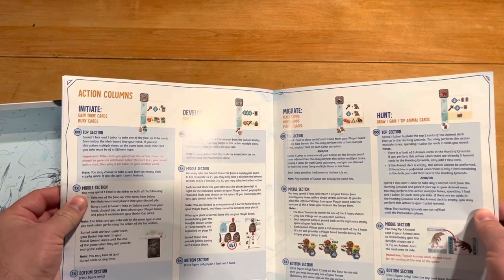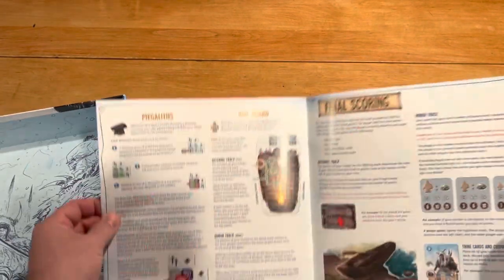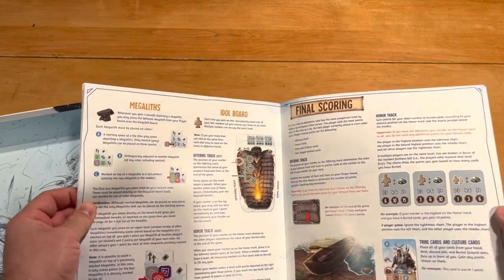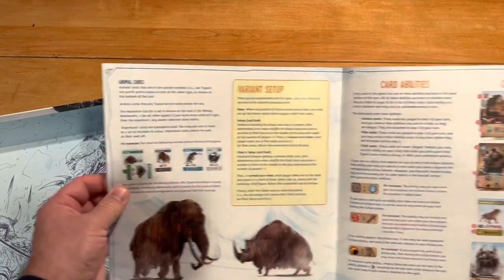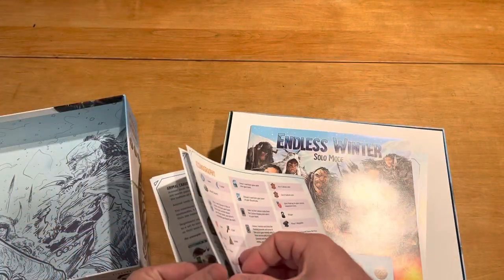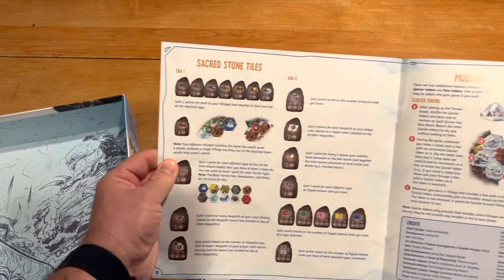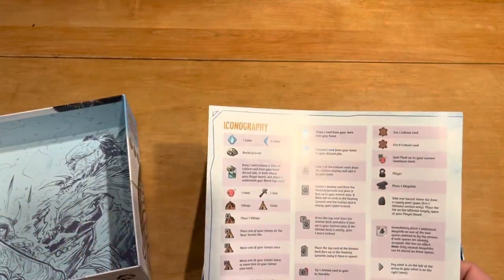Here are the different actions, and final scoring on page 15. Then some variant setups, card abilities, sacred stone tiles, modules, and iconography.